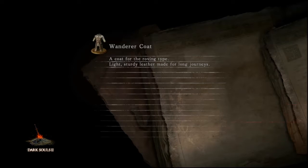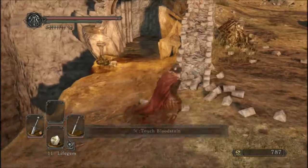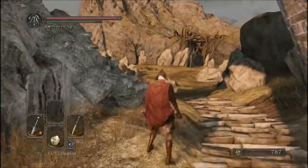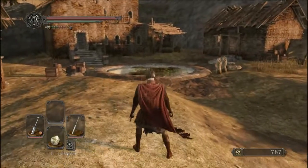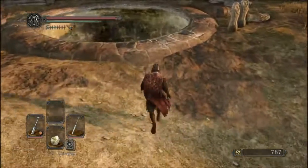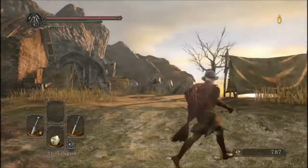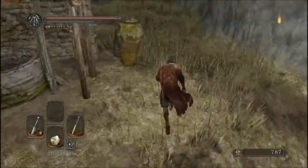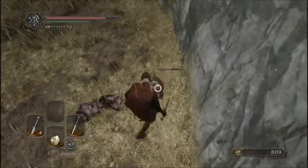I'll just go over the pathways in case people forgot. When we first started our journey, we came from up there and journeyed down this way through the Forest of the Fallen Giants to the Lost Sinner fight. Now there are three more paths we can journey down. We could journey up that path, but from past experience I know it's blocked off by another petrified person, so we'd need another Fragrant Branch of Yore. We could travel down this path — but there is a ring that reduces fall damage I'd want to get first. Or we can take the third option and go through that path, and that is the path I'm going to be doing.